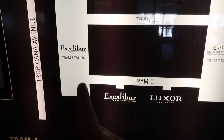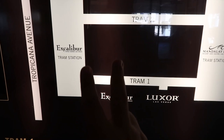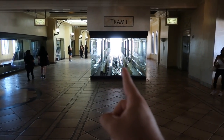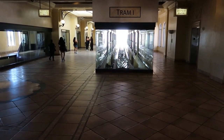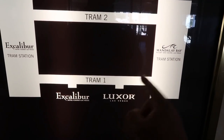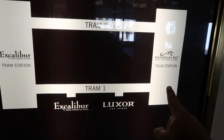On the way south, starting here at the north side of Excalibur, it only has two stops. People get on at the north side of Excalibur on track number one, and it goes as far south as the track goes — all the way to Mandalay. When it's going south, it will just go straight to Mandalay without stopping anywhere in between.